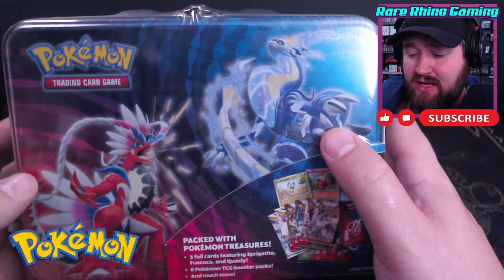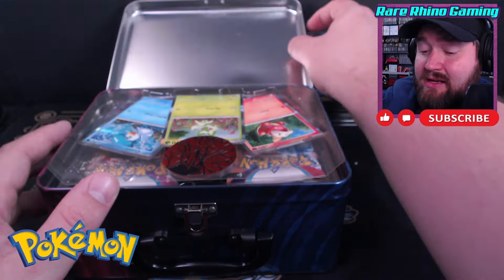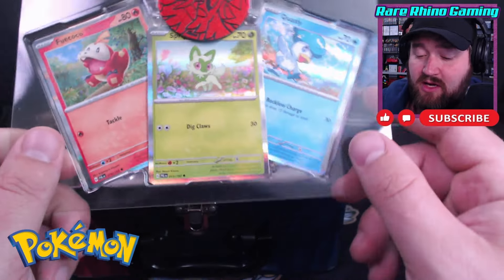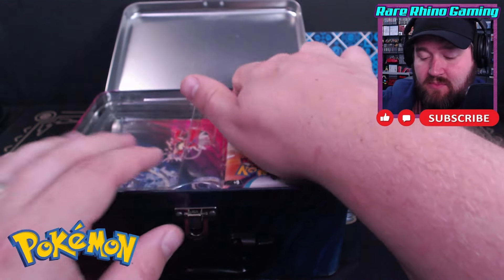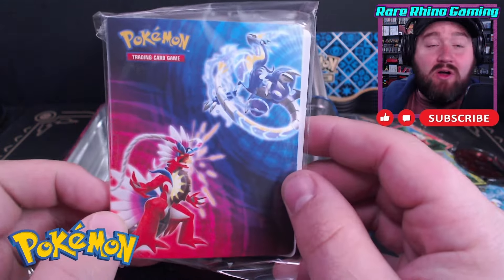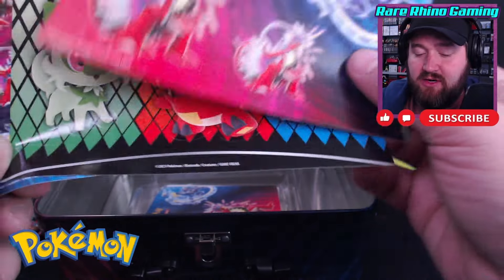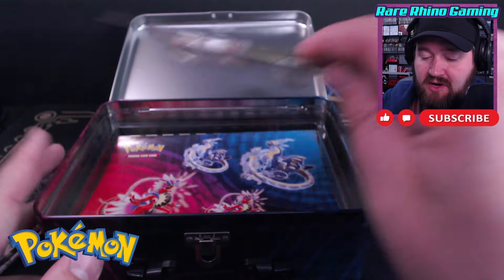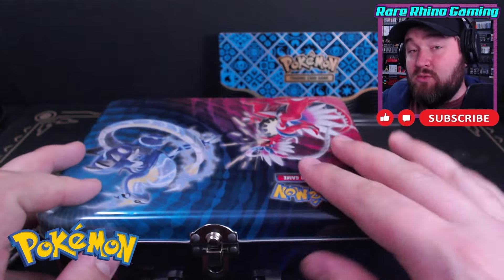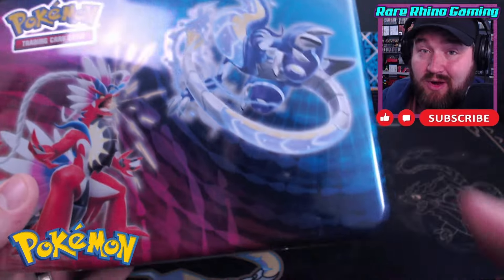This one came out in early 2023, and we're going to see what we get out of this. So inside this early 2023 tin, we get the same Paldean starters, except this time it's Fuecoco, Sprigatito, and Quaxley, along with a Corridon coin. And then we have six packs once again, as well as a small card binder, a bunch of stickers featuring our Paldean starters, and then Corridon and Miridon. This was that early 2023 set riding the coattails of the recent release of Scarlet and Violet.